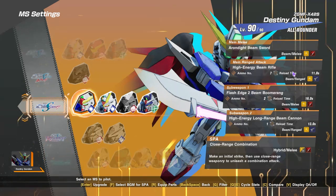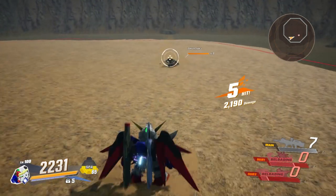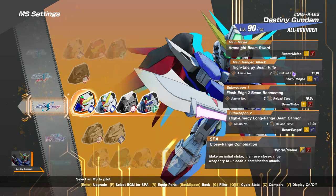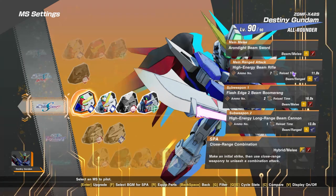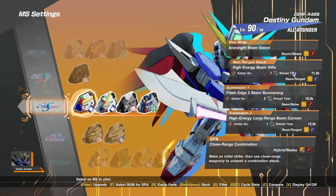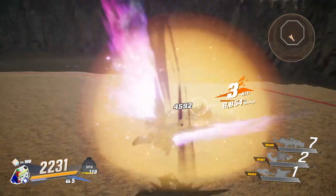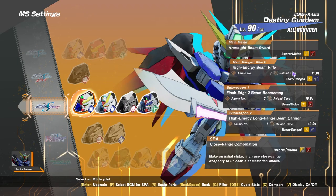Up next we have the high energy long range beam cannon - Wonder Magazine and 13 seconds for the reload, which seems manageable. If you have good parts with a reload reduction for sub-2, slap that on because it will greatly allow you to continue a combo. Or you can increase your use limit for sub-2 because that is going to come in very handy for your combo string. Last but not least, the special attack - we have the close range combo, which is going to be a hyper melee, beam and physical at the same time.